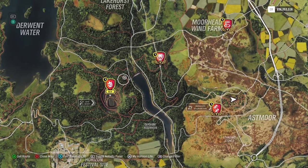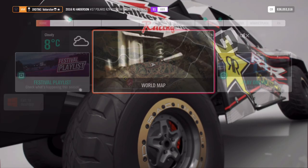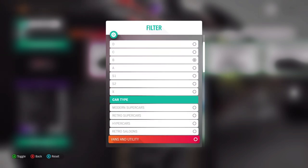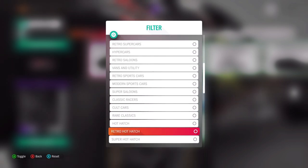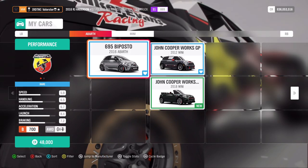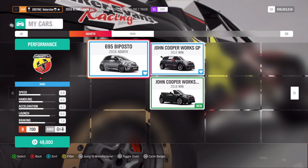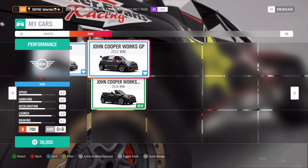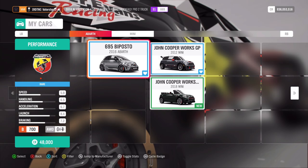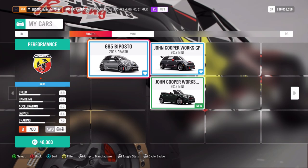For Playground Games we need a B700 Hot Hatch. The two cars I always use are the Mini and the Abarth — the Abarth is also a fun car. These are very cheap cars and it's basically what you prefer for Playground Games.